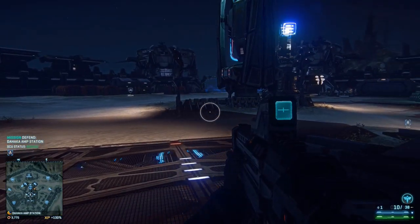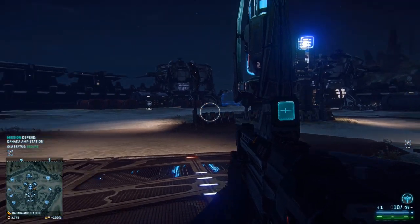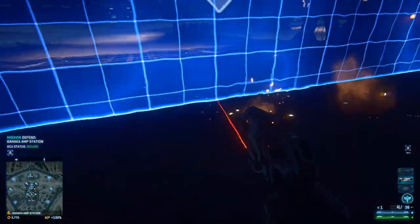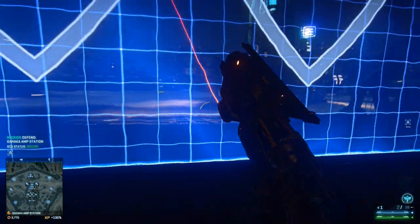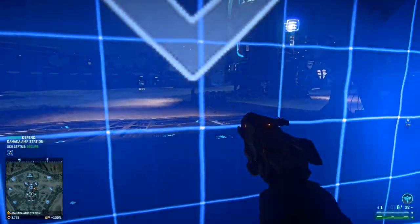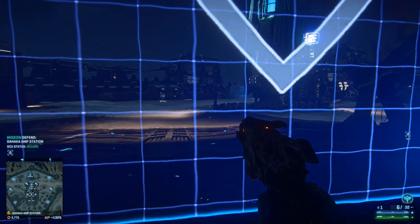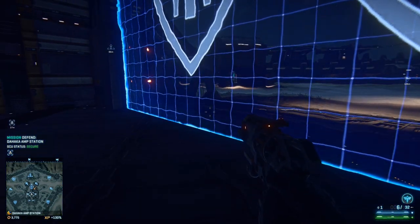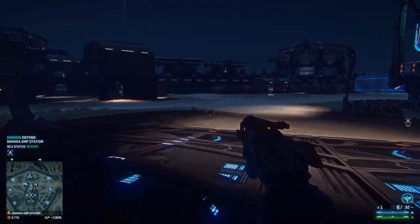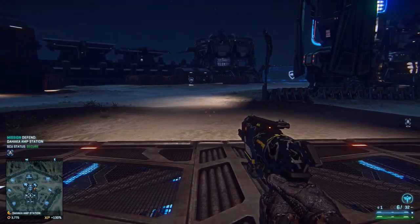If the first GSD Sunderer comes in, it's actually handy to have mine guard on it because most of the time the enemy will put mines along this line. If you don't have it, boom — you just lost a squad and they cannot be revived. So make sure you take that into account. Either you already know there are no mines, or make sure you have mine guard on the first Sunderer only.